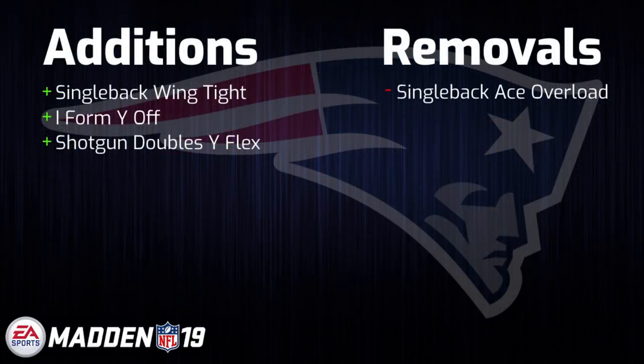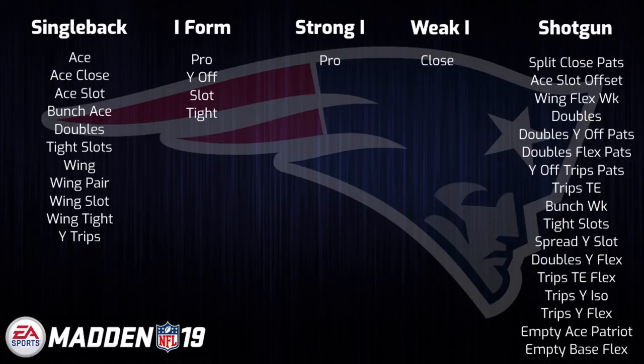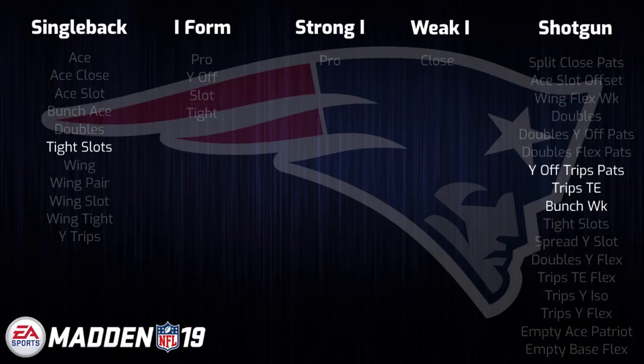Next up we have the New England Patriots playbook. Some very marginal changes have been made as they gained three formations and lost Single Back Ace Overload, which was probably one of the worst standalone formations in the game honestly. With these small changes, New England returns its core formations such as Trips Tight In, Gun Bunch Weak, Single Back Tight Slots, and Y Off Trips Pats. I fully expect New England once again to be around the top of the pack heading into Madden 19 and for it to be just an all around great playbook for this year.